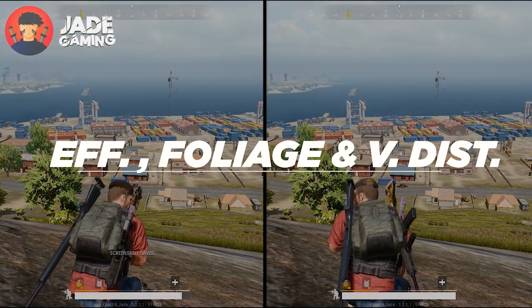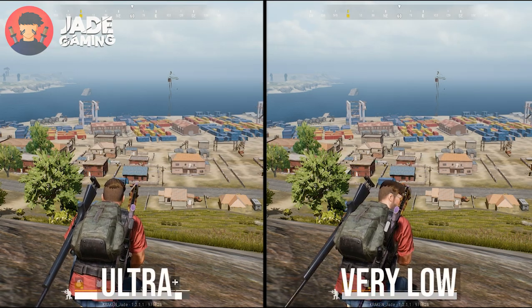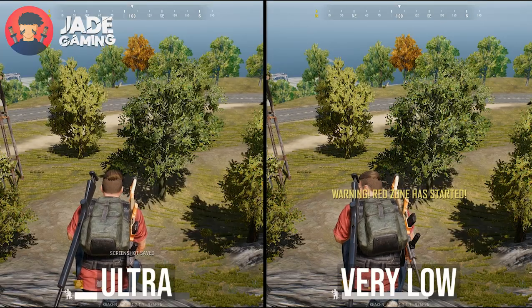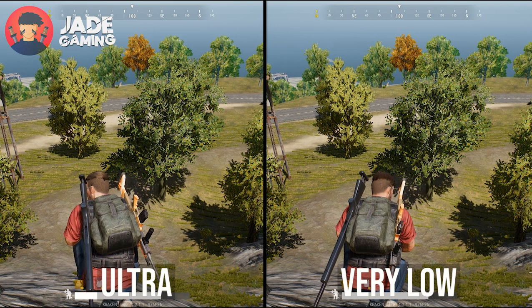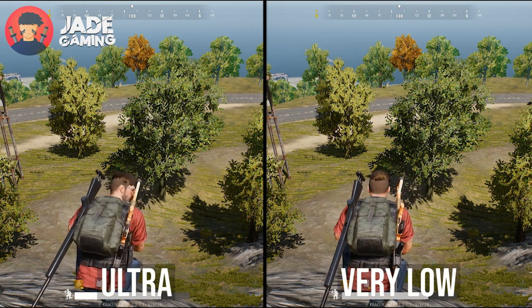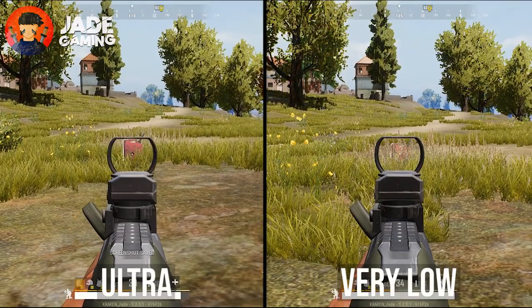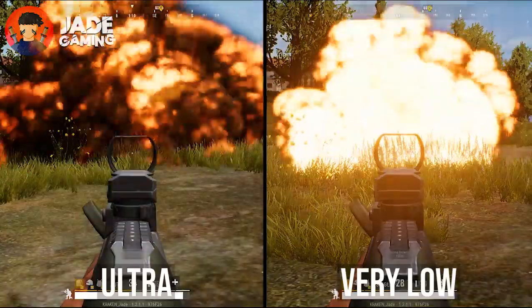Next up are three settings: effects, foliage, and view distance. I tried and tested various settings to see how these affect the game practically, but to my surprise there isn't any difference between the ultra and very low settings for each of these options. So just set effects, foliage, and view distance to very low, as setting them to a higher preset won't make any difference.